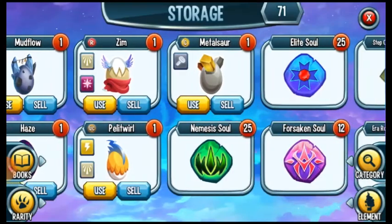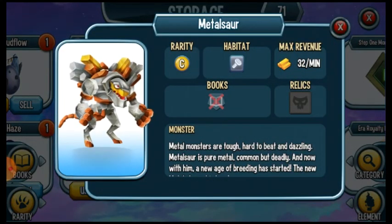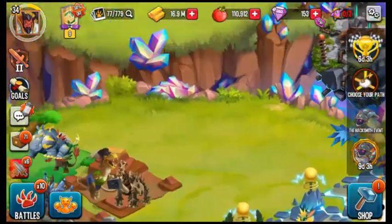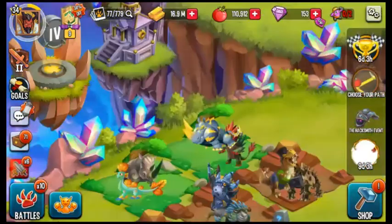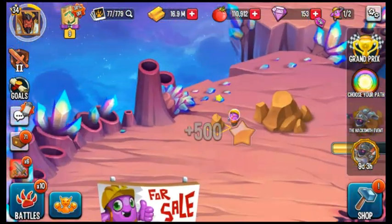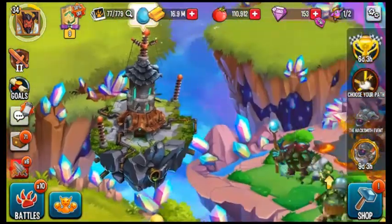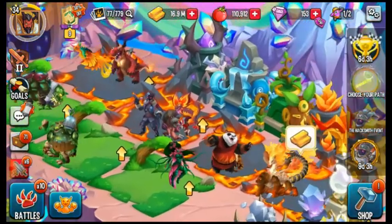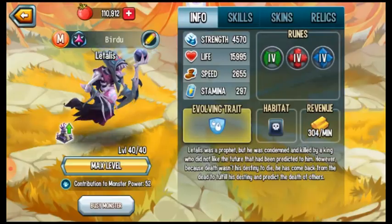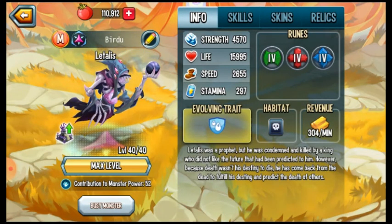I have the Pellet to World. I bought a common metal source from the shop — I think it cost two million gold.